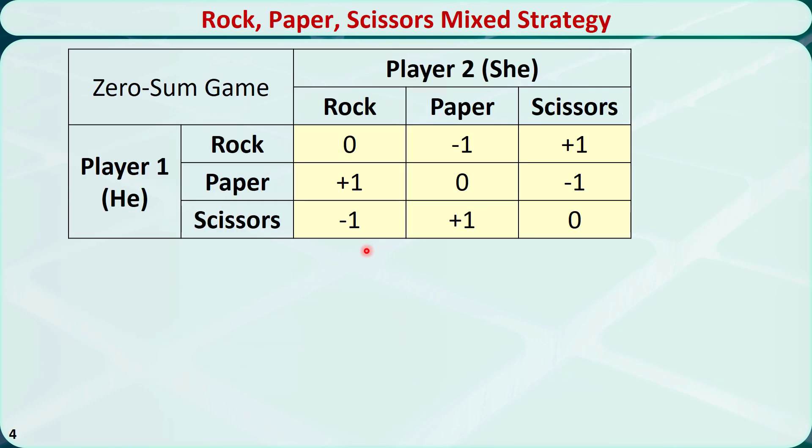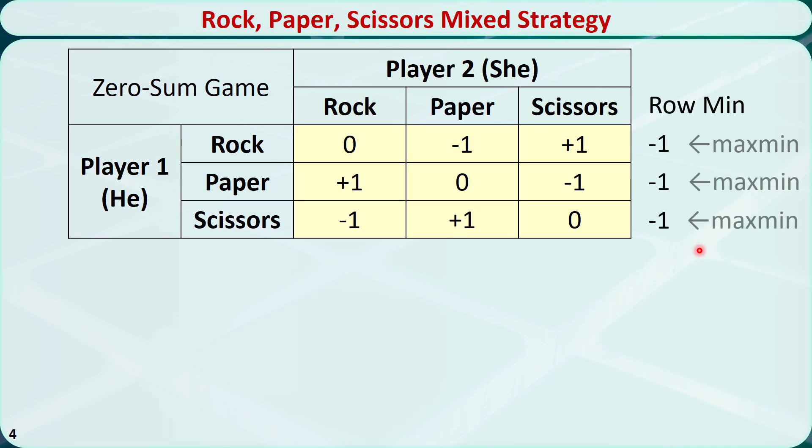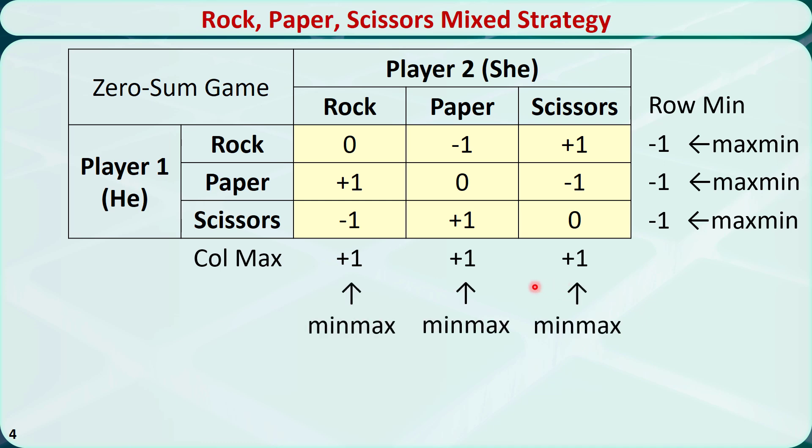This is the payoff matrix. If player 1 plays Rock and player 2 plays Rock, it is a tie and player 1 wins $0. If player 1 plays Rock and player 2 plays Paper, player 1 loses $1. If player 1 plays Rock and player 2 plays Scissors, player 1 wins $1, and so on. For each row, the minimum value is negative 1, so the max-min is just negative 1. There is no saddle point because negative 1 is not equal to positive 1. That means the pure strategy does not work for this example.